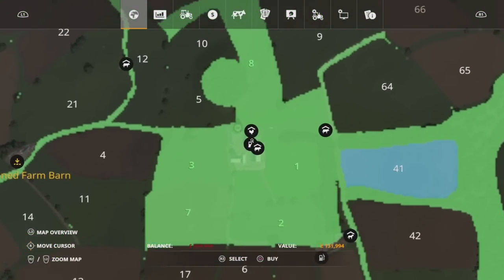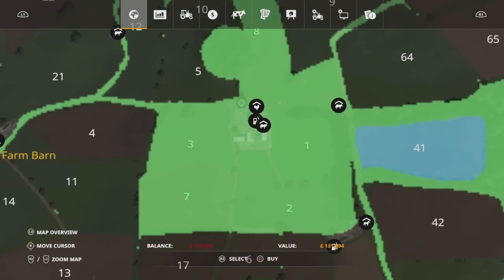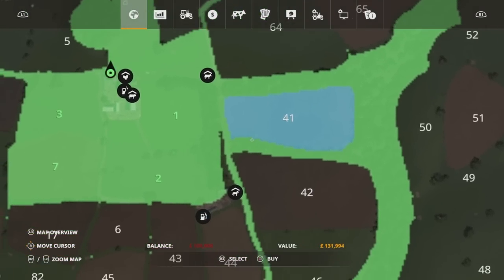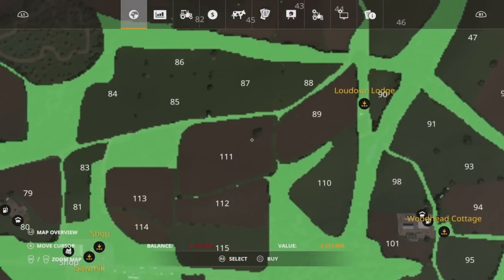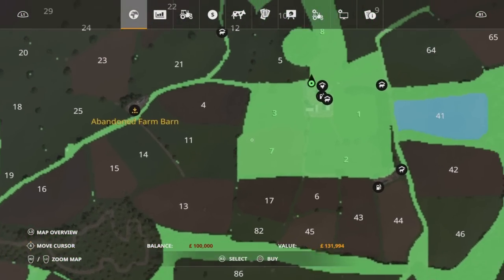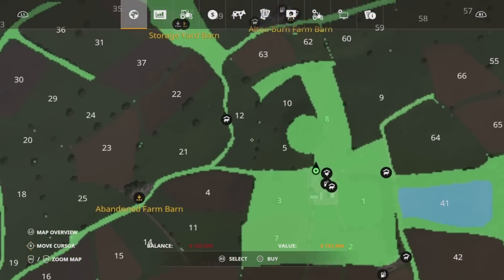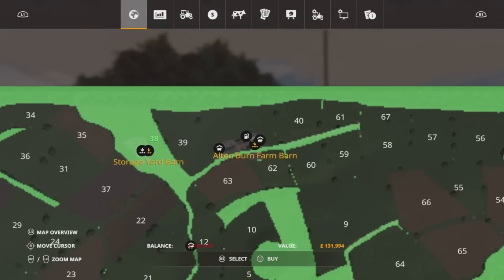We start with a cow barn with a field, chickens, and a cow pasture. But we do also have around the map horses, sheep, and pigs. We've got two other cow pastures - apart from that main cow pasture, we've got one other cow pasture and then two sheep pastures up the top as well.